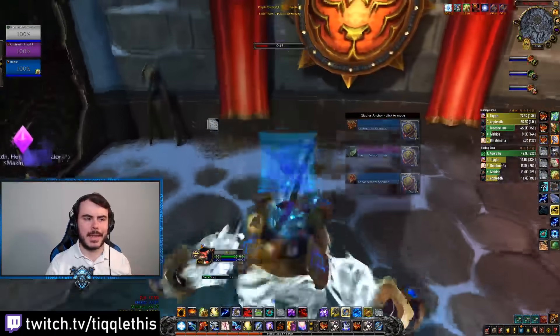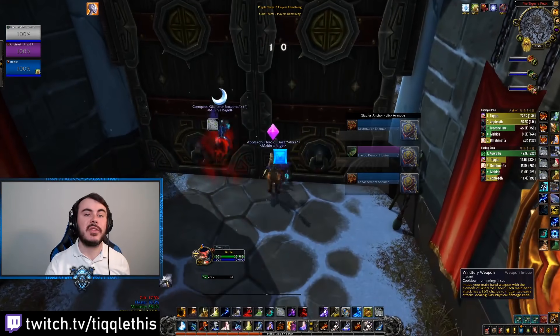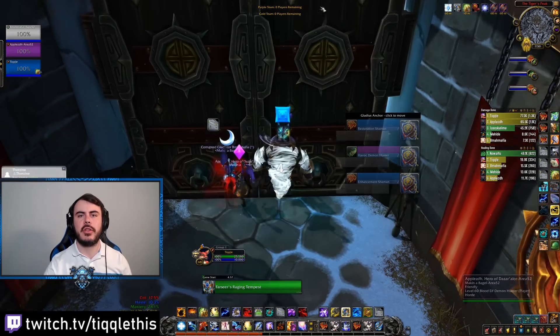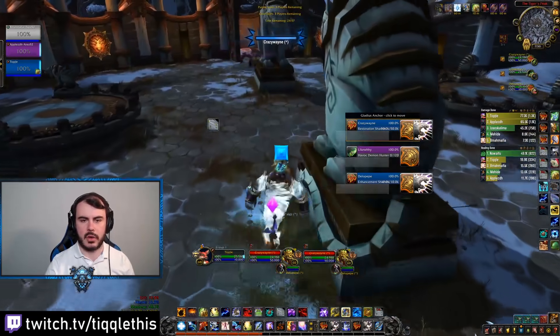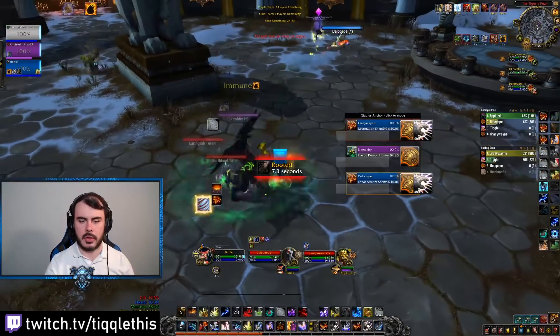Now we're going Enhanced DH against Enhanced DH. We lost one earlier and it was mainly because I just need to be as aggressive as possible and popping everything I can as soon as I can. First thing is Feral Wolves — I need to get my damage out there and basically assert my dominance on the other team.